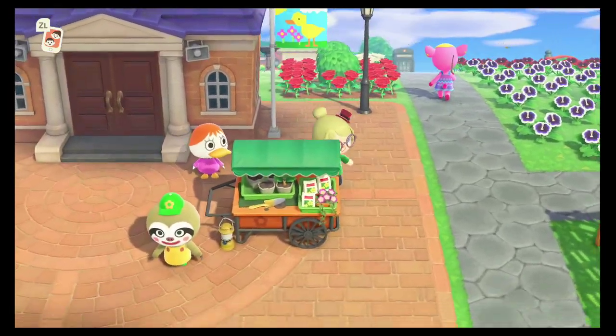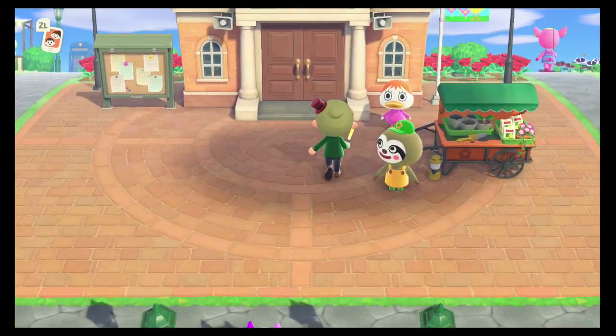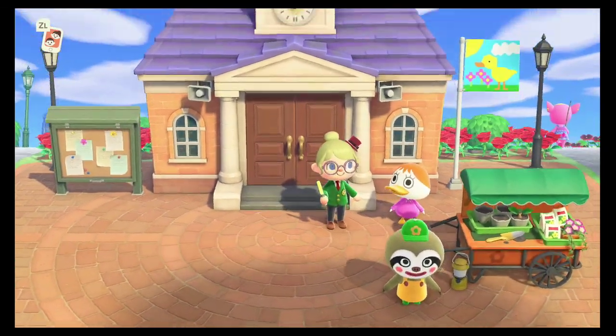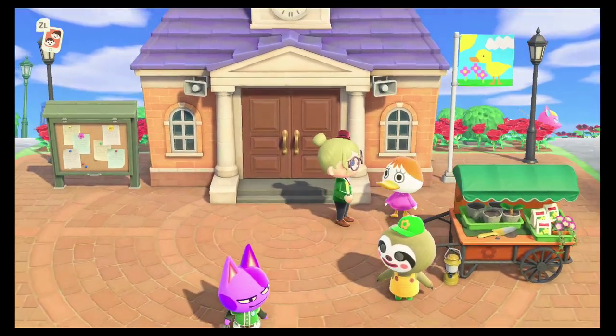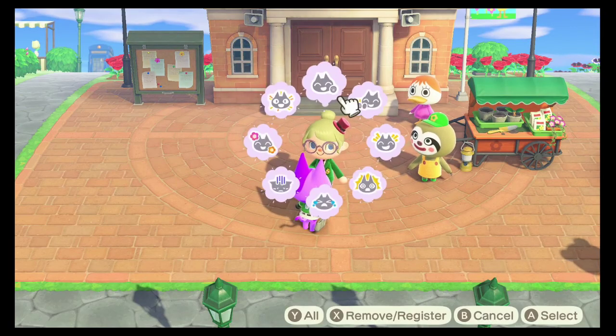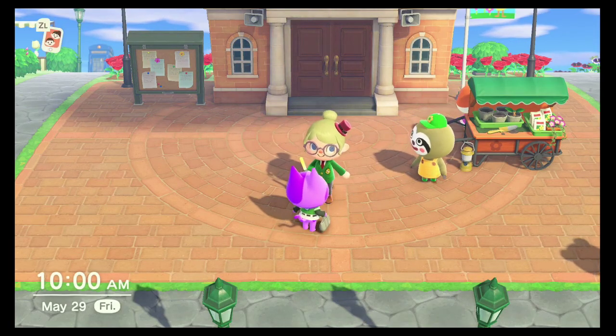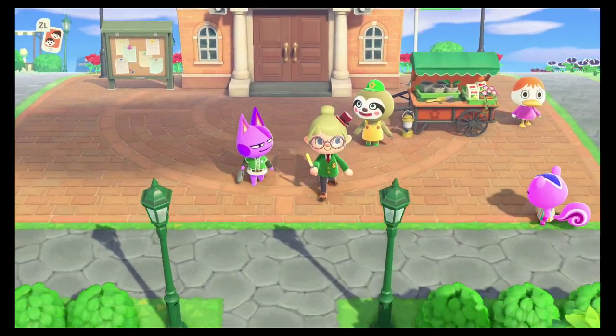Here is our resident services building. You can see first and foremost we've got our lovely Akalpan Ducky flag going. Here's Pom Pom and Bob, some of our residents. This is Leif — he shows up occasionally to sell flowers and some shrubs.